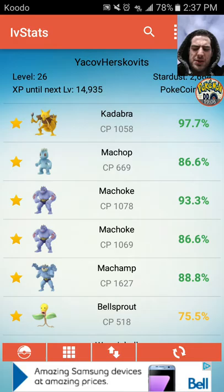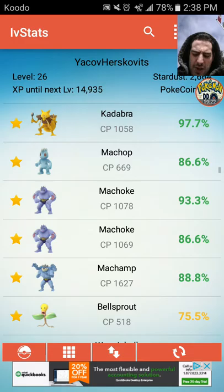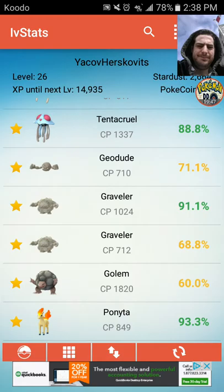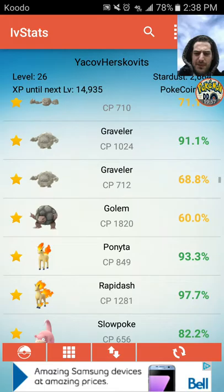My Machop was 88%, then I caught a 93% Machop and evolved it to Machoke. I'm going to evolve this 93% Machoke with 14 attack, 14 defense, 14 stamina into Machamp — so I'll have both an 88% and a 93% Machamp. When they're that high, there's no reason to get rid of an extra one — it's always good for trades or having two for gyms. Similarly, I got a 94% and 91% Graveler — I'm turning the 91% into Golem and getting rid of my old 60% Golem.